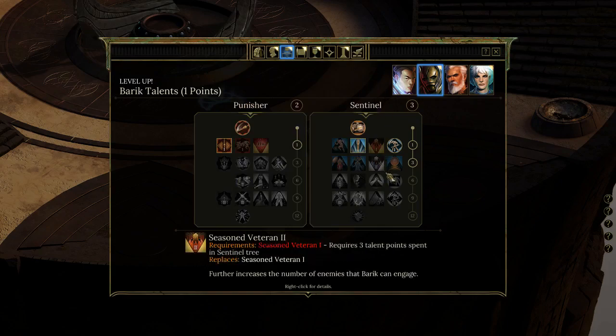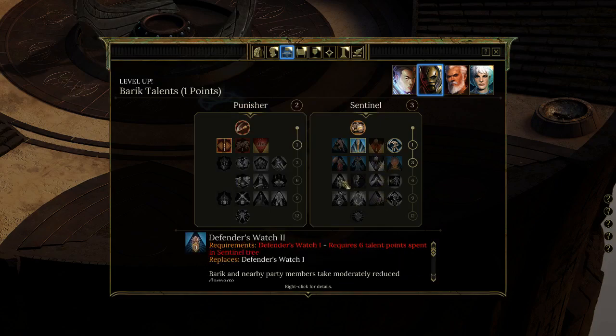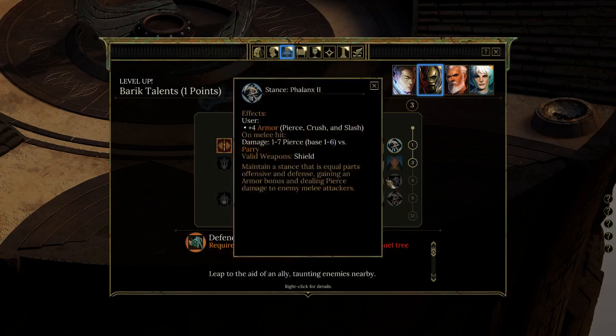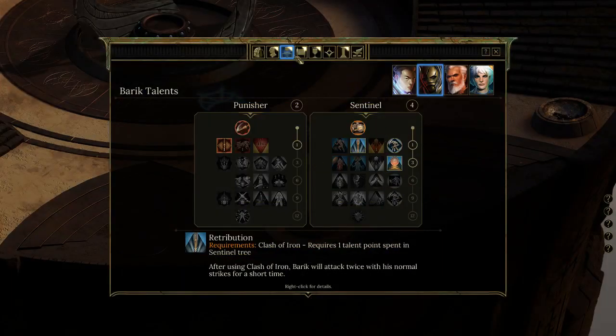Seasoned Veteran is at tier 1 and 2 — there's no tier 3 down here — which lets you engage more enemies. But this really catches my attention: Shield Wall gives plus 40% shield effectiveness, which seems like a big deal. There's even a Phalanx 2 down here with even more armor. That bonus to shields would be a real big deal.